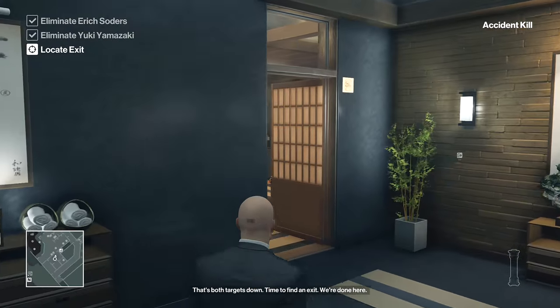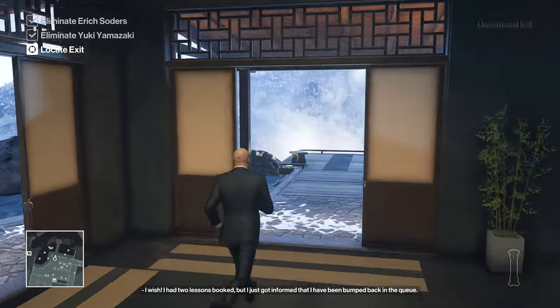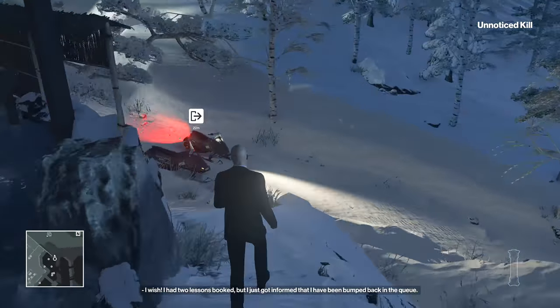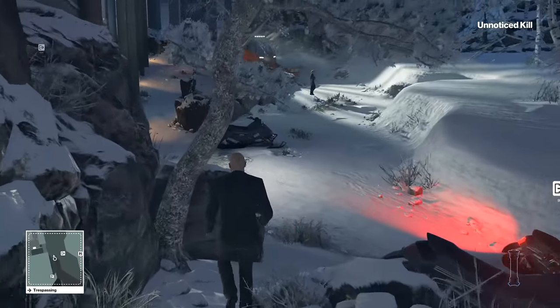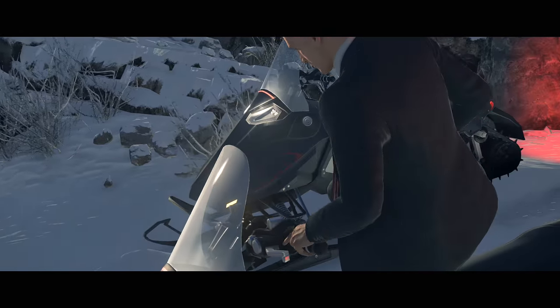As soon as you kill Yuki, all you have to do is locate an exit. The closest and easiest one to get to is going to be the snowmobiles at the bottom of these cliffs near the sauna. There are a couple of dudes who can spot you, but if you're quick enough it shouldn't really be an issue, as you'll escape before they get suspicious.